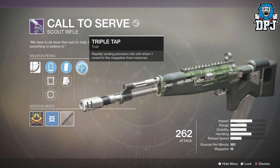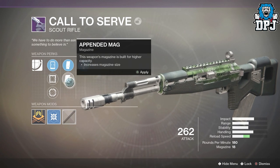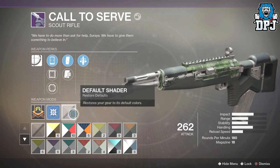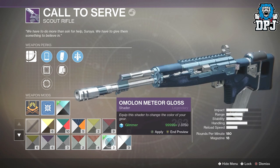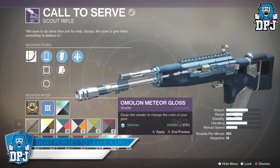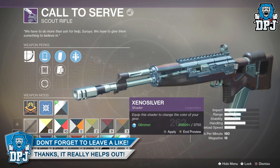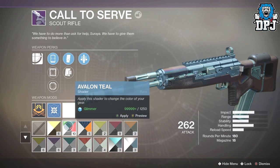Oh nice — what we got on this? We've got Triple Tap, we've got Extended Mag, Appended Mag, and three sights as you can see here. Let's have a look at what a shader looks like on it — this one's absolutely badass normally. Oh look at that, my favorite shader in the game so far. I'm just trying to stack these, I want to get more to be honest. Oh that's nice as well actually.